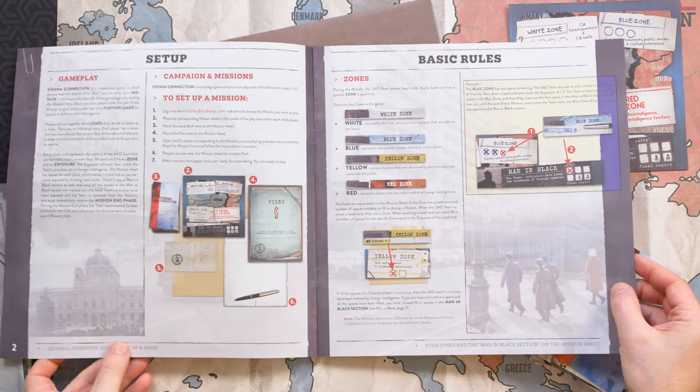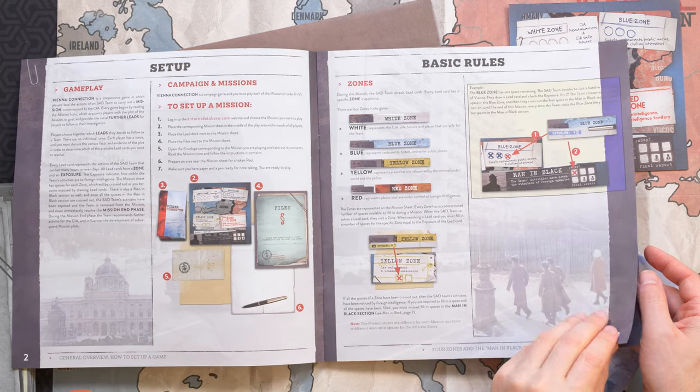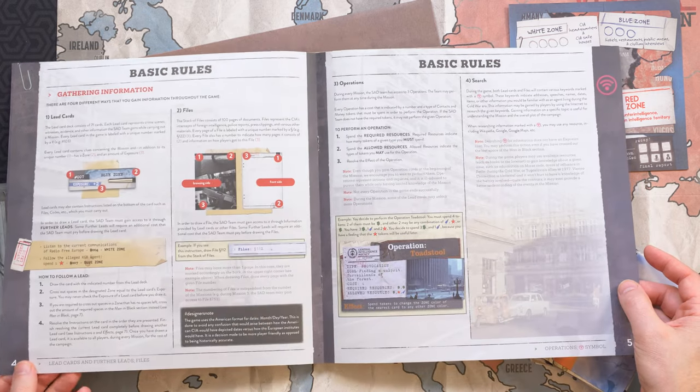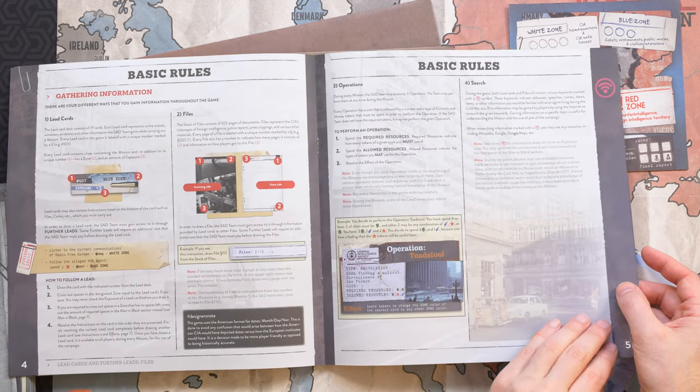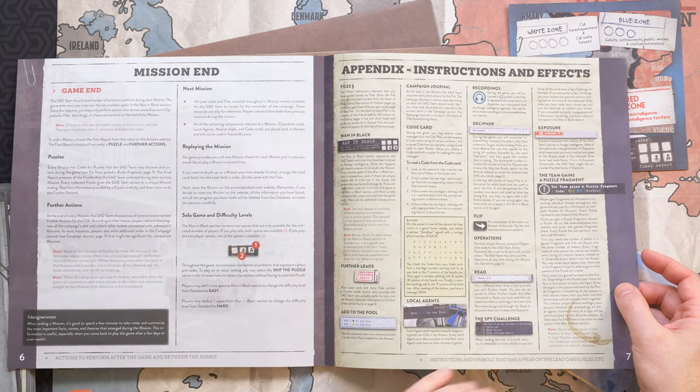Released in 2021, Vienna Connection is a narrative mystery game with minimal strategic choices and minimal gameplay complexity, but high requirements for mental gymnastics, deduction, and detailed note-taking.